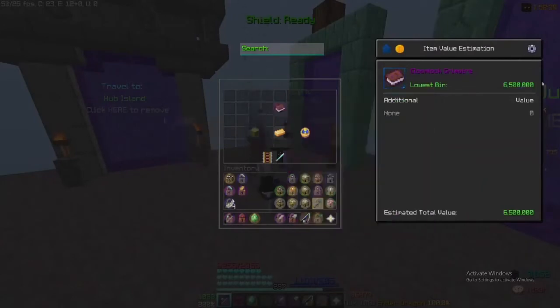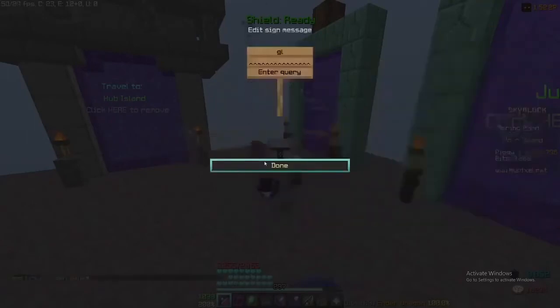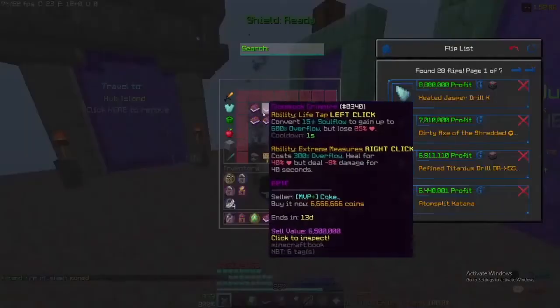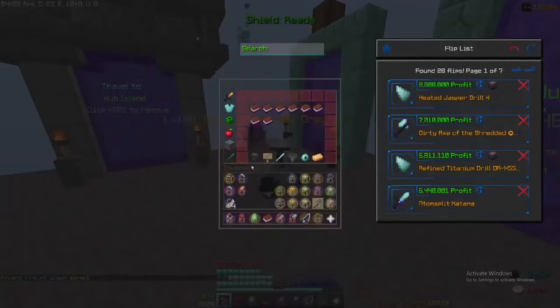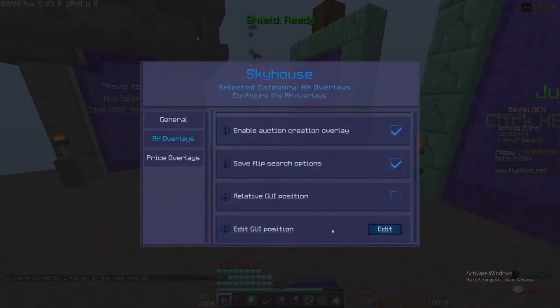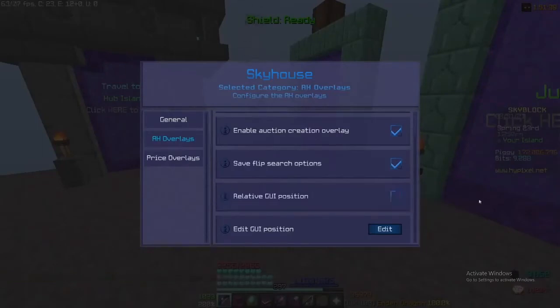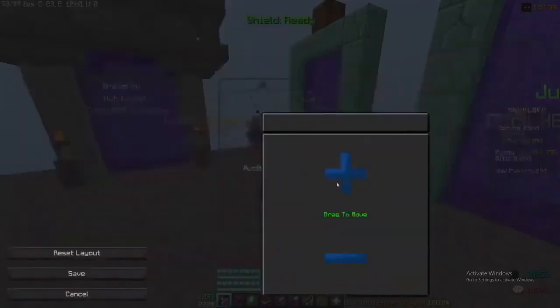Now I will be showing that the mod is accurate by checking the lowest bin for the example item. Relative GUI position is if you play windowed and adjust your screen size. If you want to move anything in the mod, use the edit GUI position button to move and adjust the size of the overlay. The plus and the minus will let you change the overlay size to whatever seems fit.